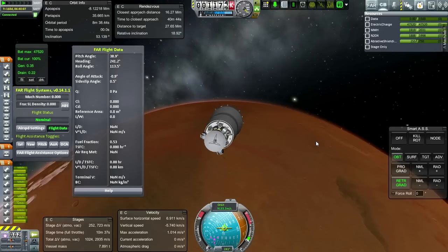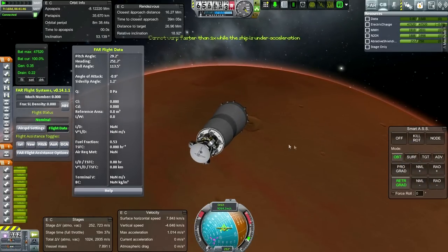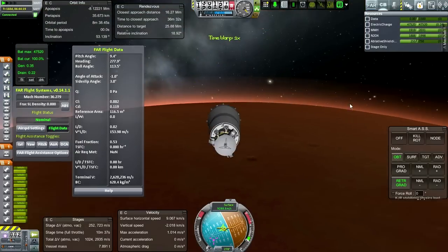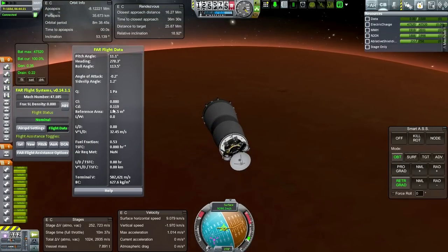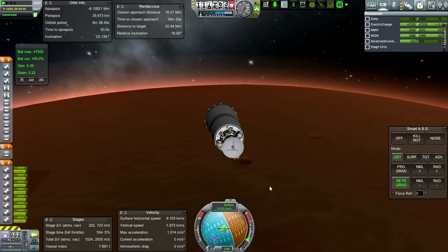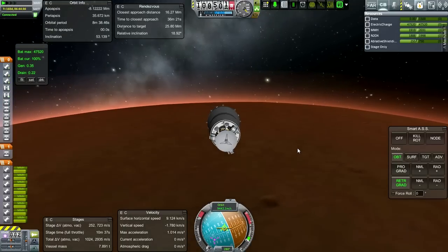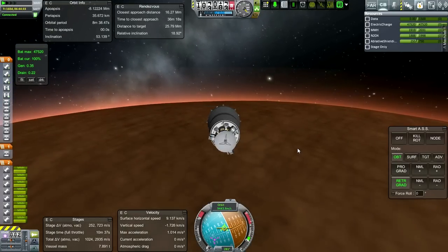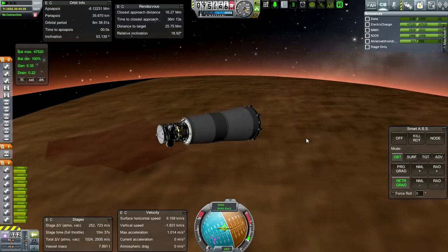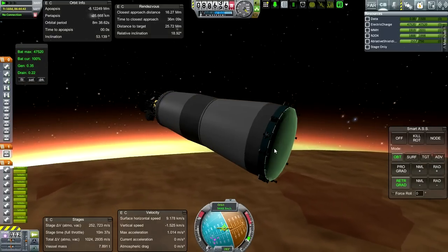Let's keep map view open while we're trying to hit the atmosphere. We are properly retrograde. Now we're hitting the atmosphere - atmospheric interface. Drag is what I expected it to be. 9,293... 9,440 orbital velocity. That's a little bit less than three times what orbital velocity around Mars is supposed to be. We've lost connection. So this is it - we've got the heat shield protecting us, hopefully.